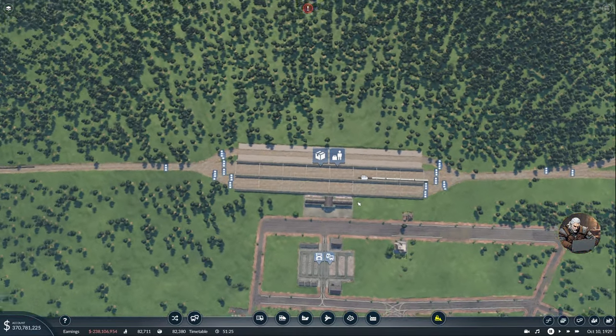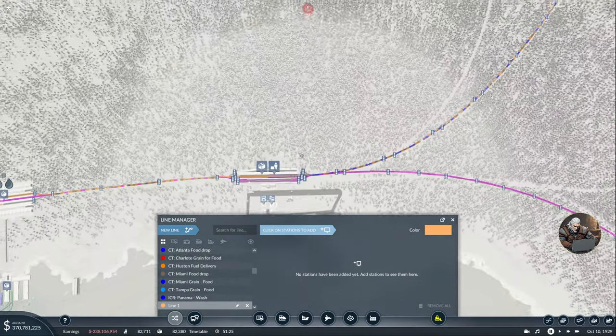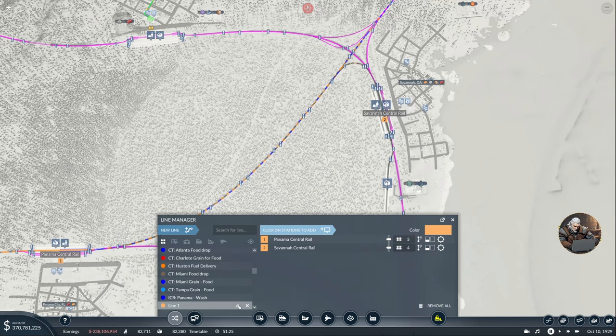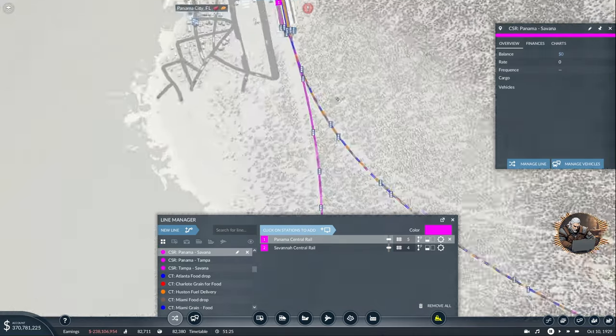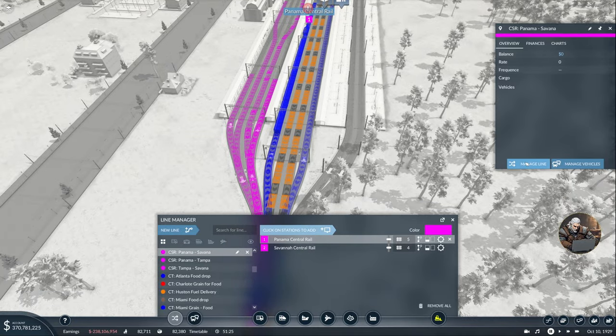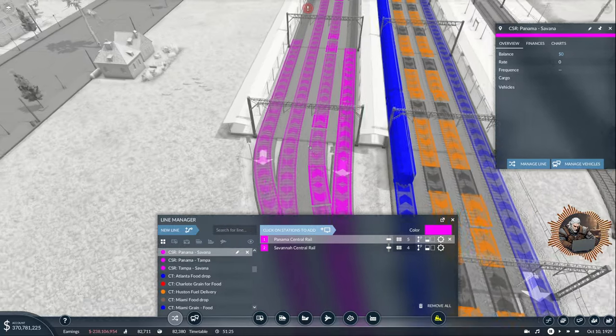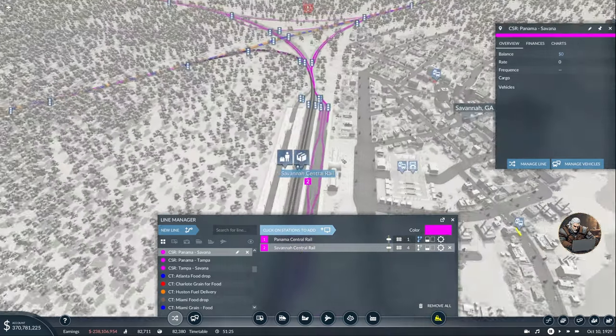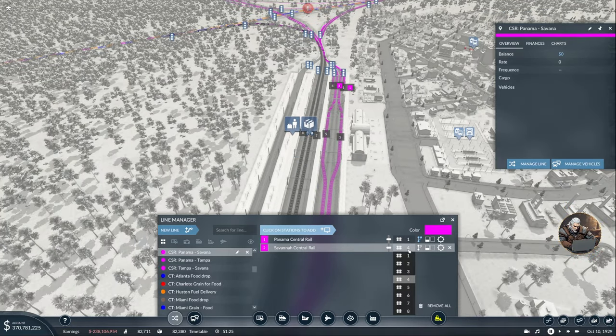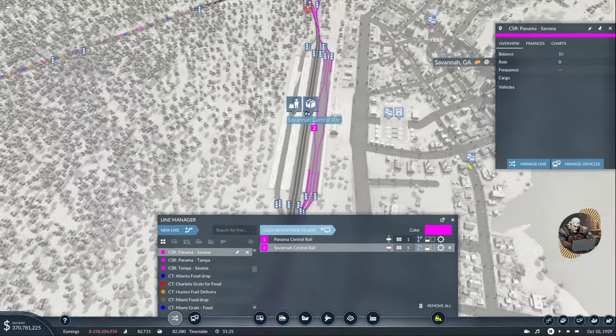Let's build a new line then in this case. Yeah, because I built this connection here for the oil refinery and I guess I didn't add a line. That's interesting. Let's start with a new line from Panama to Savannah. It's going to be a mirror service rail - Panama to Savannah. Let me give the line a color - we need to have things to hate in this game, we cannot love everything of course. So this is Panama - that's going to be one, then four, two and five. Then we go to Savannah - five, two, one and four.